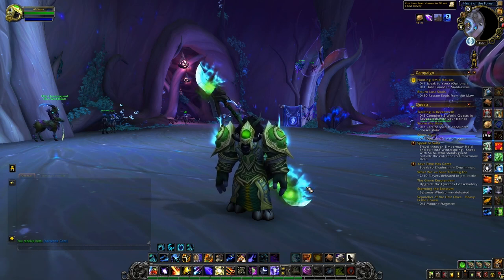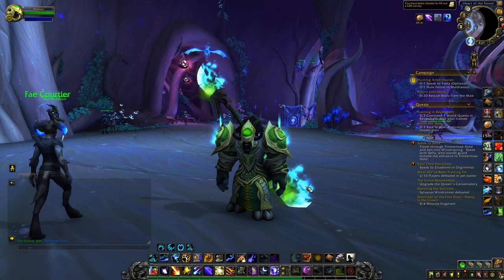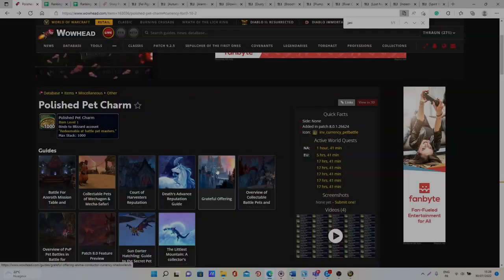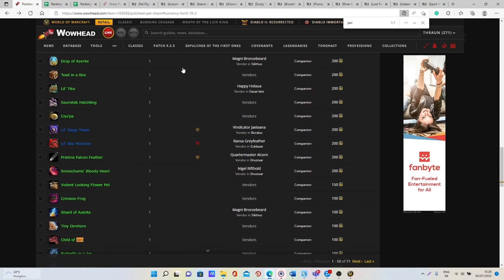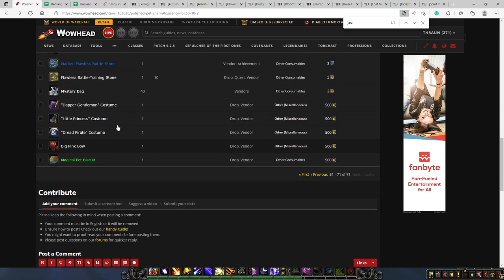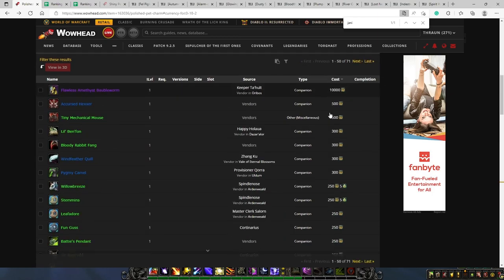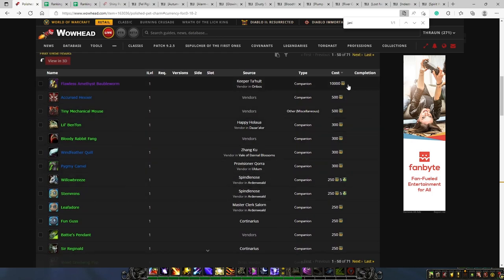The goal of today's video is for me to really explain what are the most interesting ones on both European Realms and US Realms, and to help you find some great pets to buy with these different pet charms. If you go on the Wowhead page for the Polished Pet Charms, you will see all these different pets and items you can purchase. The cheapest ones are consumables linked to pet battles, then pets start at 50 charms, and go up through 75, 100, 150, 200, 250, 300, 500, and finally 10,000 — the most expensive one available in Shadowlands.